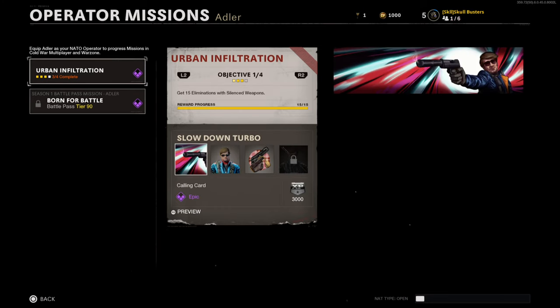This is how to unlock both skins. The first one is get 15 eliminations with a silencer.